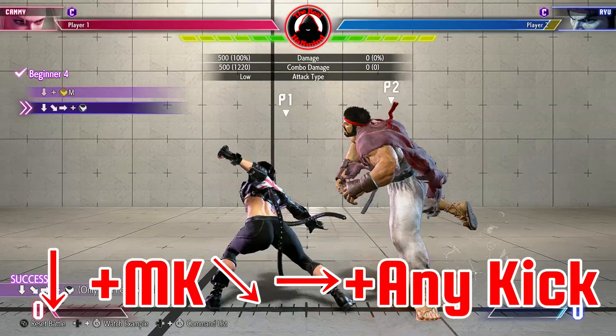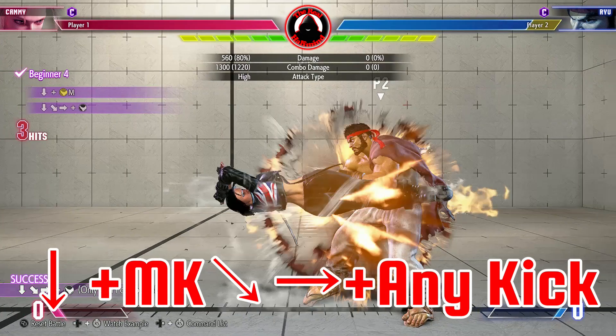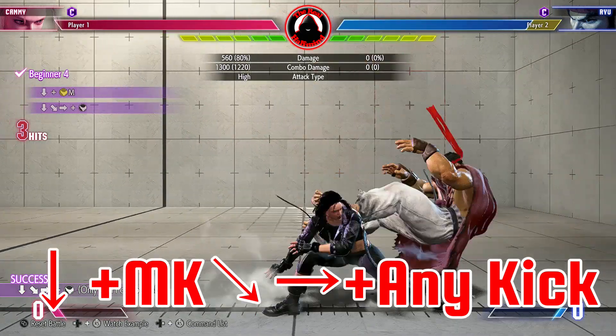Down medium kick. Instead of pressing down again, just go to down forward, then forward, plus kick for this cancel.